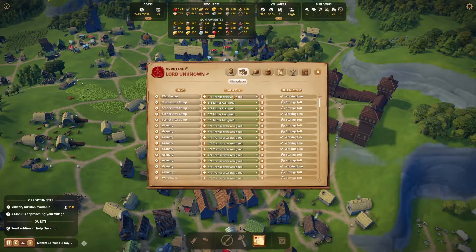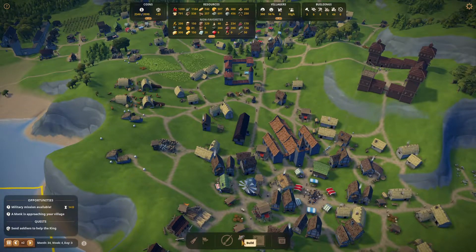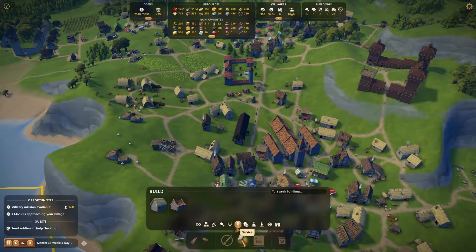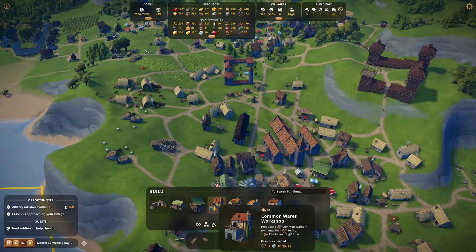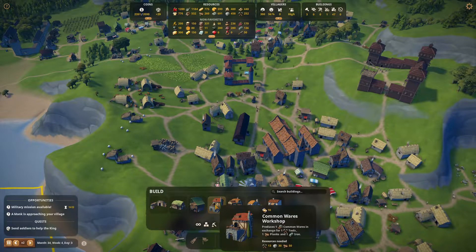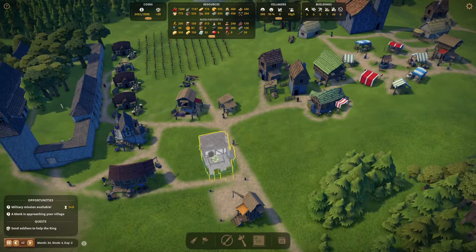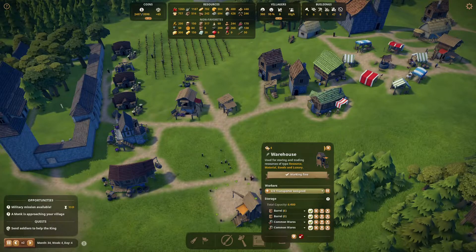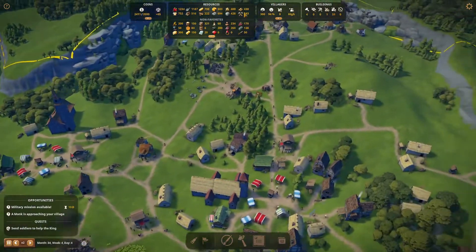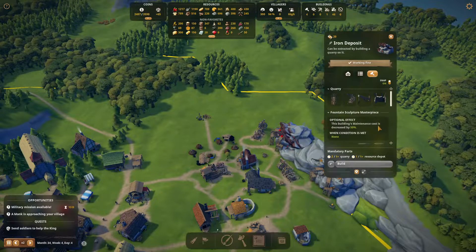We've got two more villagers in. We can make them transporters, but we don't have any free jobs at the moment. A monk is approaching. So perhaps we should be looking into things that we can do. For instance, we don't have a common wares workshop yet, so let's get going with that. It produces common wares in exchange for tools, planks and iron. I'm going to place this one here. Of course we have to extend the market to put it in. We're also going to use up a lot of tools and a lot of iron now, so perhaps now is the time to start working on the mines.